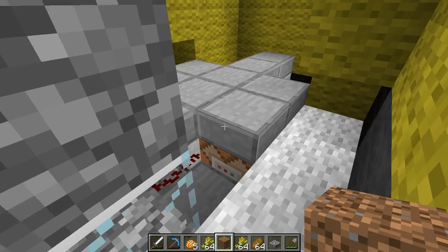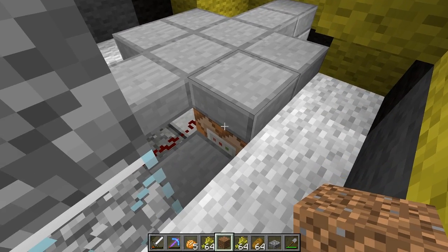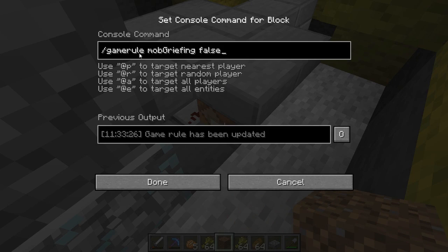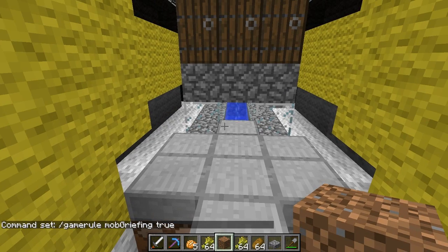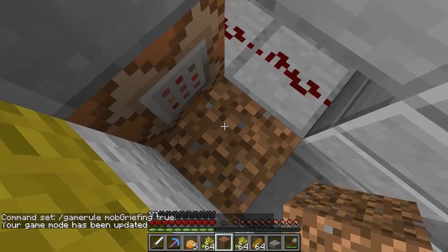I went and searched around and finally found what command I needed — but I ended up needing two commands. I'll show you: we've got the first block with 'gamerule mobGriefing false', which turns off mob griefing. And then over here, 'gamerule mobGriefing true'. I'm going to go back to game mode 0, so now we're in actual survival mode.